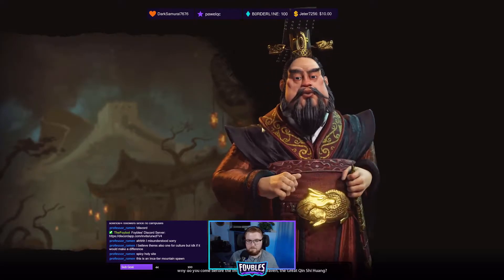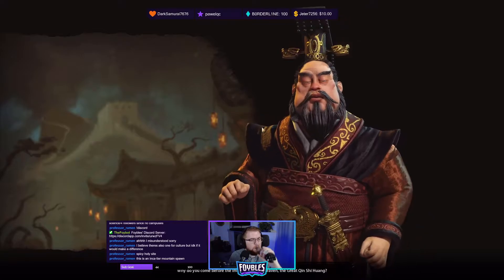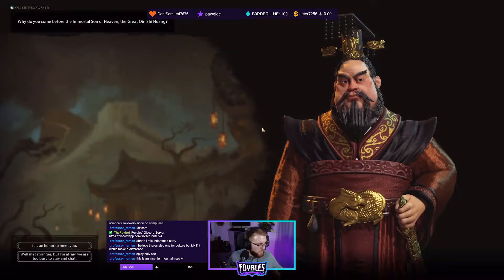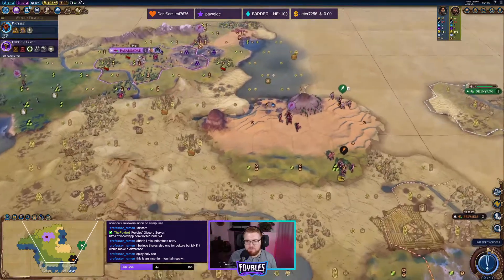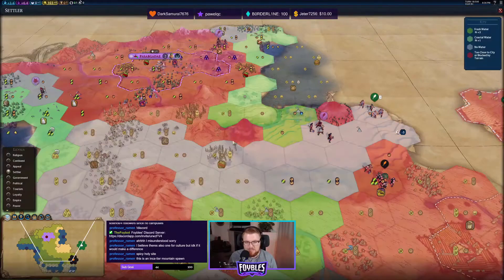Oh, hi China. He's a bit of a culture competitor. How's it going, Qin Shi Huang? Good to see you. Can we be friends? You're a little close, actually. I'm going to be settling this way first, that's for sure.